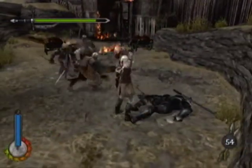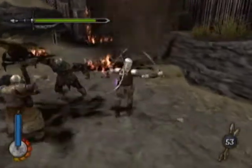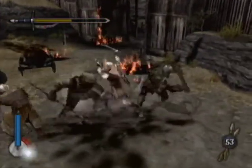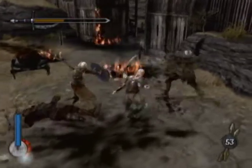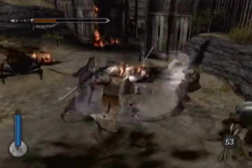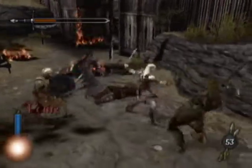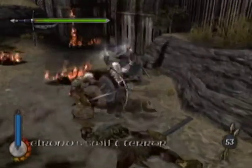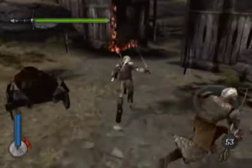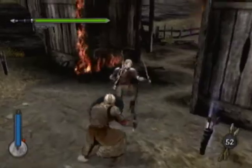Aragorn actually gets Master Swordsman at level 6, which will make his speed attack do more damage — and speed attacks are generally what you want to use most, so that's pretty good for him. And Legolas actually gets Dragonfire Arrows, which is really cool because it actually sets enemies on fire.